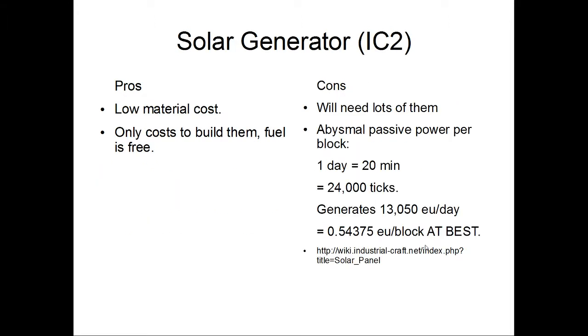Next, probably the most popular, is the solar generator. Definite upsides are relatively low material cost and free fuel. Unfortunately you're going to need a lot of them, and at the time of writing this it has abysmal passive power generation. A little bit of math shows a 0.54 average EU per block in the best case scenario, not accounting for weather conditions that will obstruct power generation. It's good for maybe setting up two or three at the beginning.